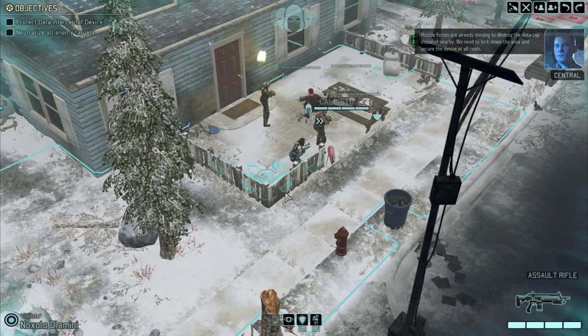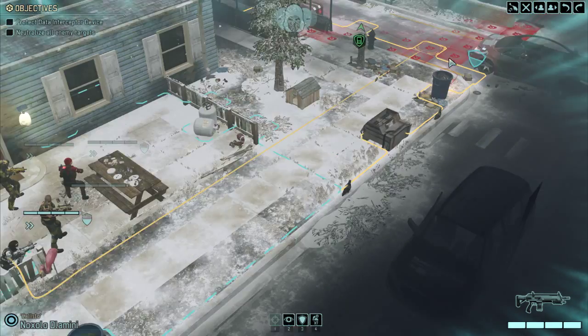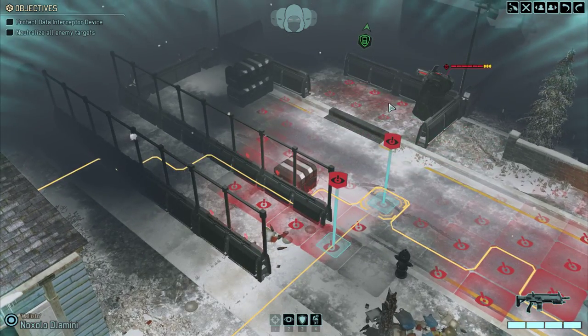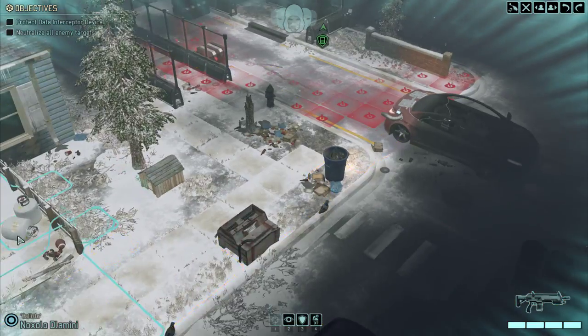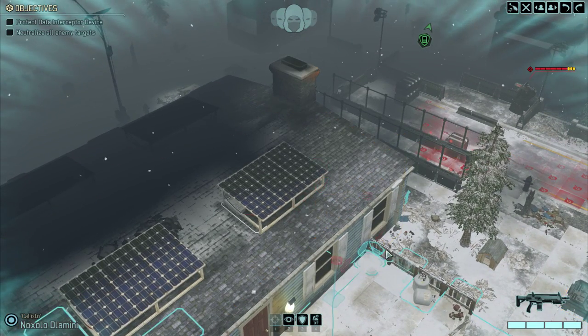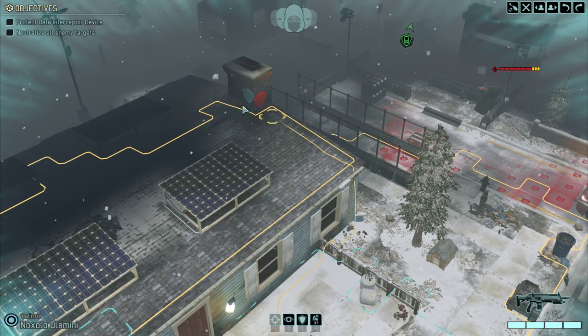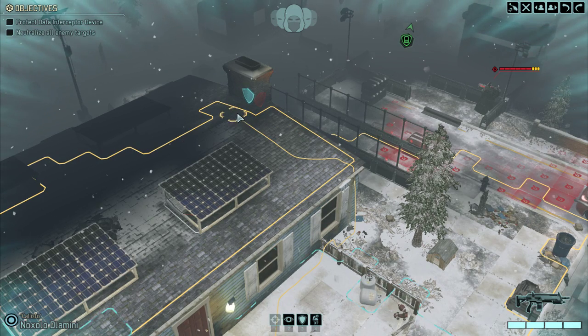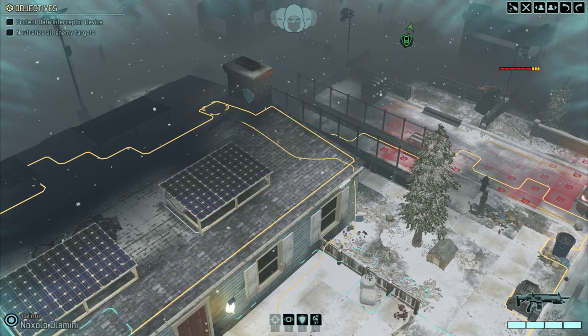We've installed nearby. We need to lock down the area and secure the device at all costs. Let's have a scout around — we know that there is this turret that's going to need destroying at some point. We can make it up onto the roof climbing a drainpipe, so there's a bit of cover we could potentially take. It's probably not a terrible idea — let's take the height advantage.